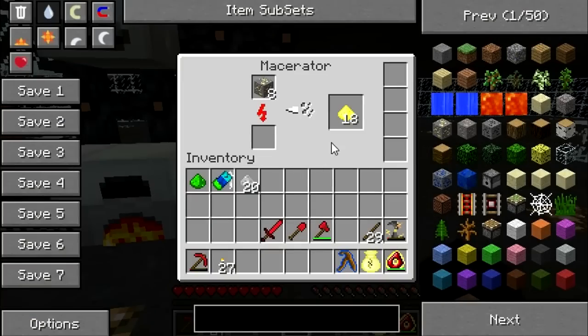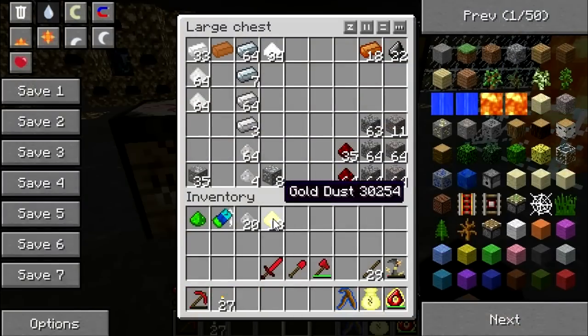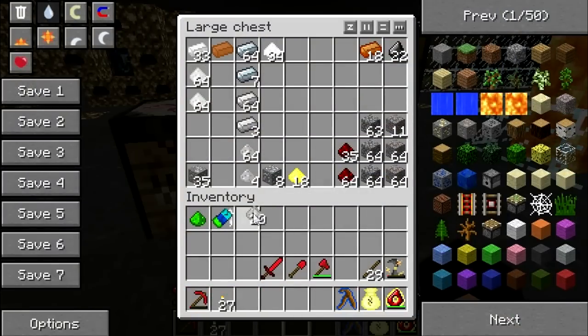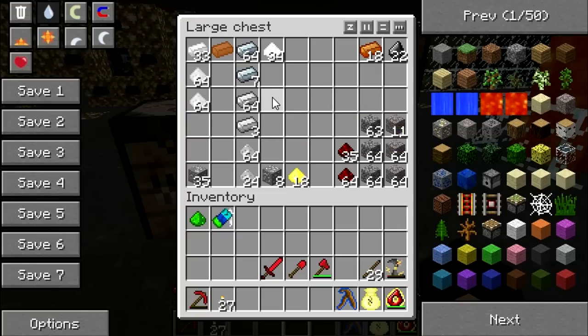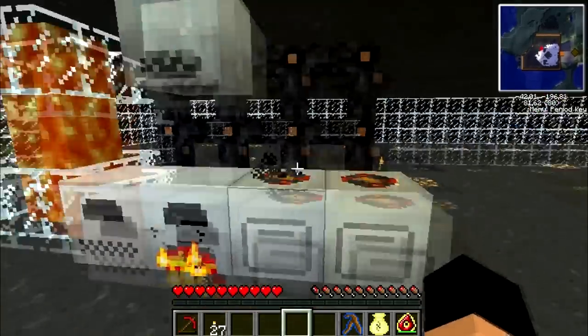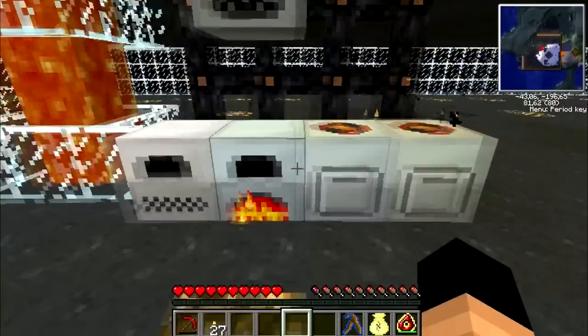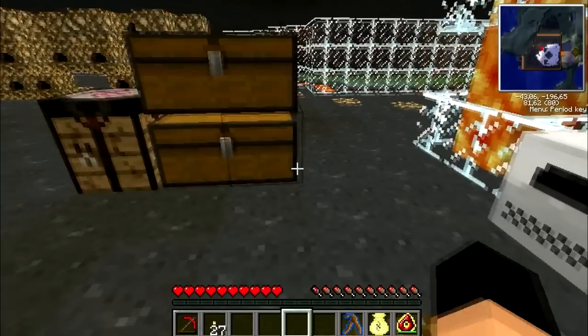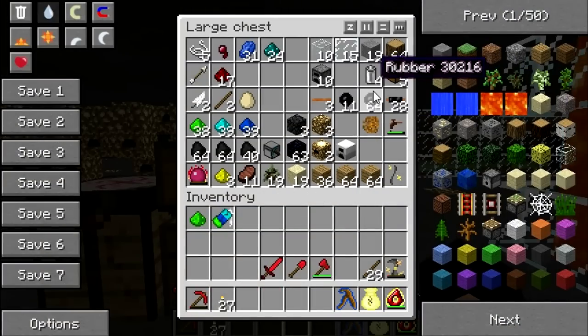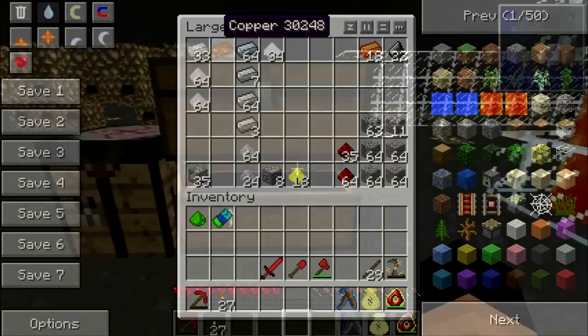So what do we need next? I'll store some of the stuff — I don't want to transmute it straight away. I guess we'll need more rubber. We do need copper as well.